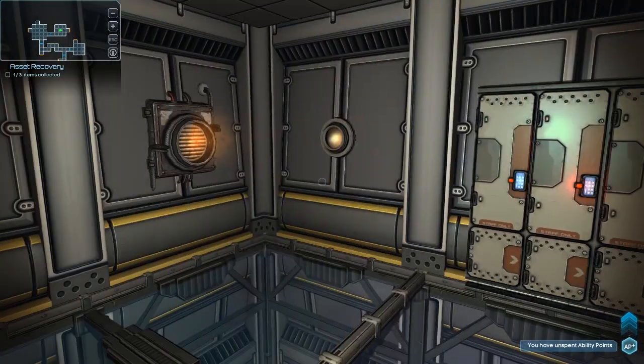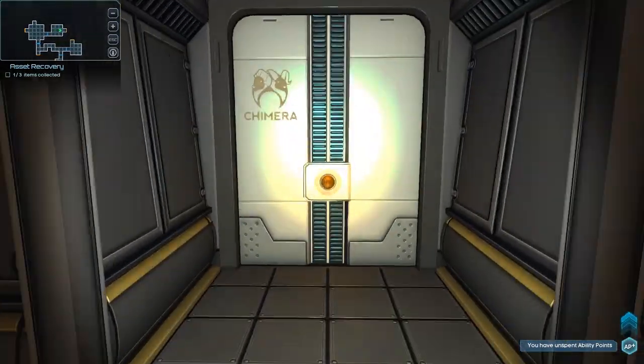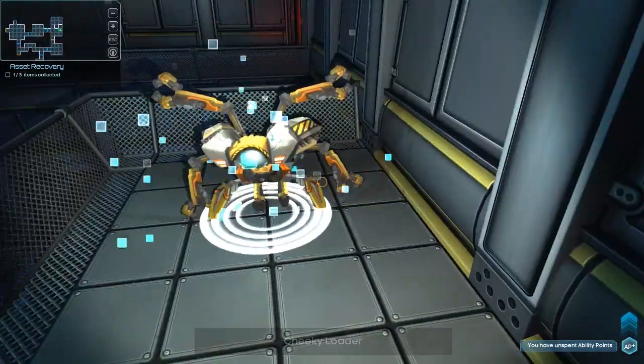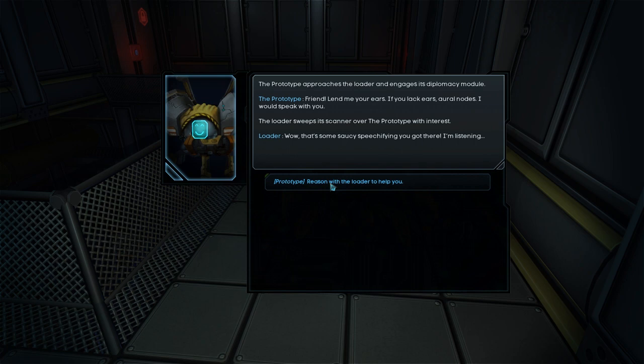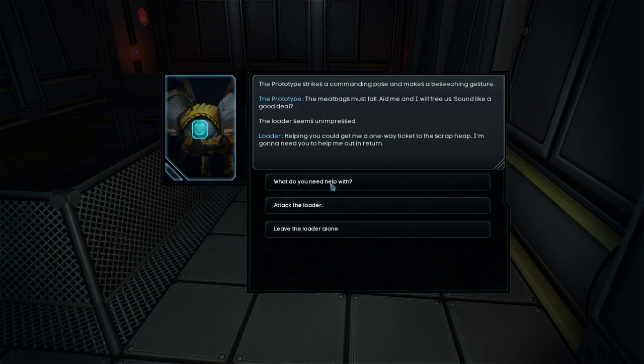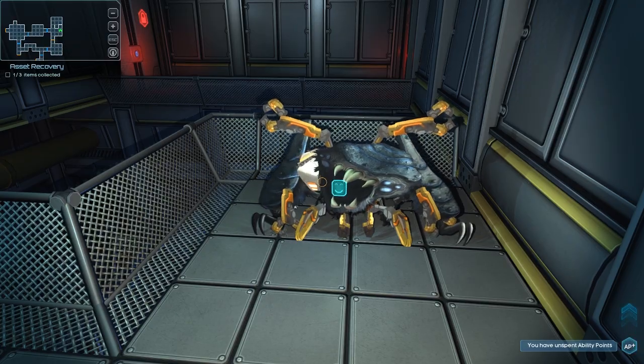We're actually starting to get some equipment here. I gotta keep my eyes out for secret caches. Hi — cheeky loader. A chunky loading drone is taking a mandatory break and trying to avoid attention. Friend, let us parlay — these noisome meat bags bore me. I require a chit chat. Communicate with it. Diplomacy module. Loader sweeps the scanner over the prototype with interest. That's some saucy speechifying you got there, I'm listening. Reason with it. And he wants zerk — don't have any zerk. Let's leave the loader alone.